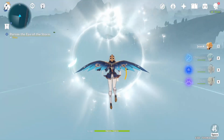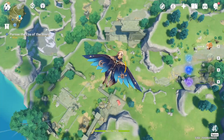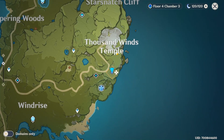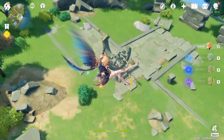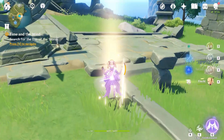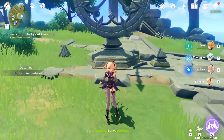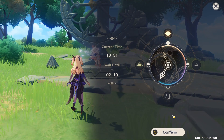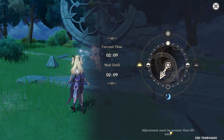Let's follow the wind currents. The second fight will be a lot harder than the first one. As you can see, we are here at the Thousand Winds Temple — there's another sundial. In order to activate it, we need again to set our time to 2 a.m.